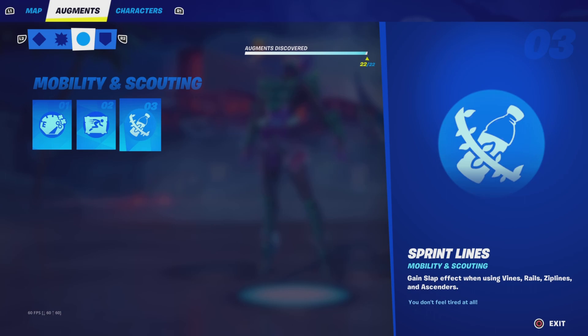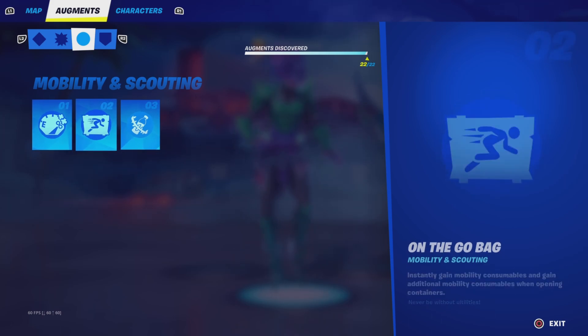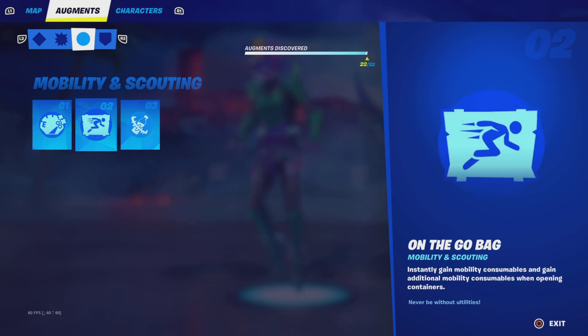For best mobility, obviously it's going to be On the Go Bag, because vines, rails, and zip lines are only available in certain areas on the map. Supercharged is not useful unless it's zero build since no one really uses vehicles otherwise. So On the Go Bag is just the best all around.